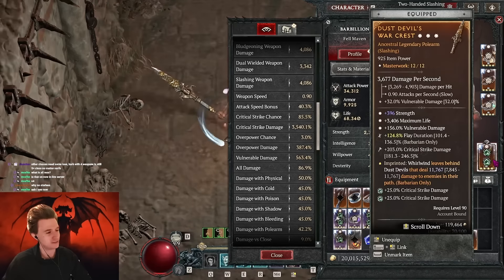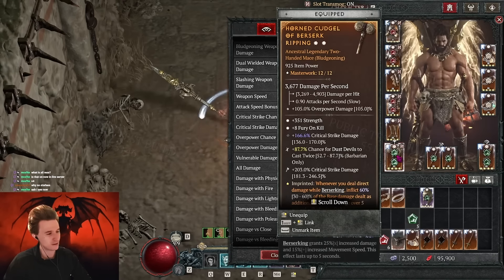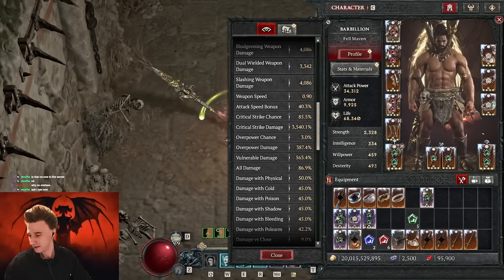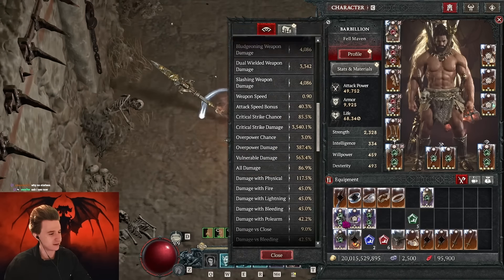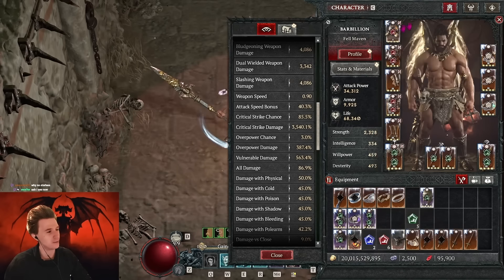We have Crit Damage - I have overkill on Vulnerable damage, way too much, but this can be optimized a lot. I also have Flay Duration, which you obviously don't want - you'd want another chance of Dust Devils to spawn. Masterwork the Crit Damage. I'm going to have all that in the planner, which is already linked in the description. We have the Starlight aspect instead of Starless Sky - this one solves our resource issues.